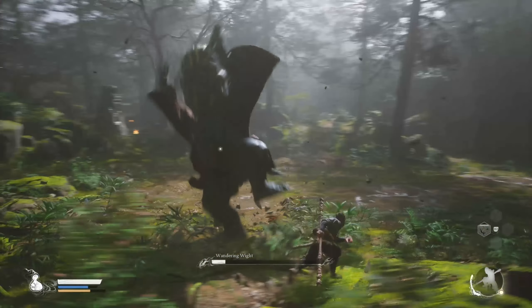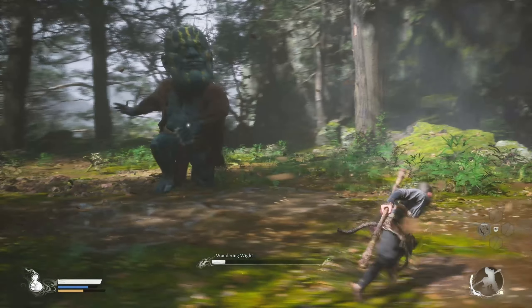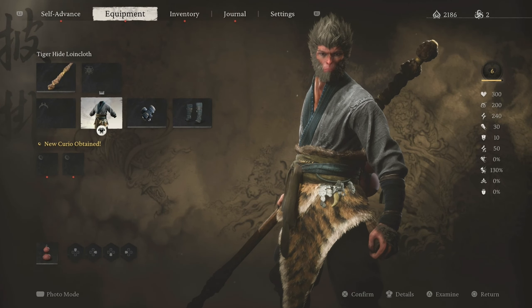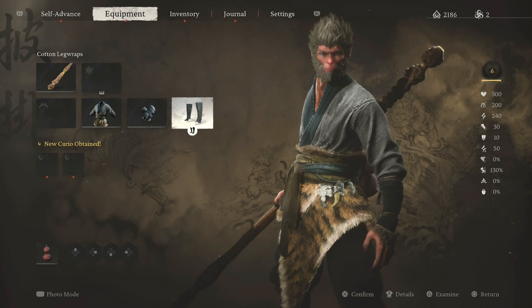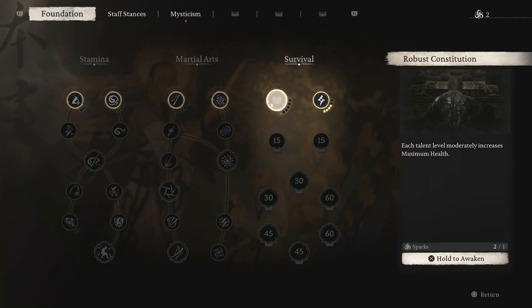Hey, what's up guys! Today I'm going to show you how to beat the Wandering Wight in Black Myth Wukong without getting hit. First, let me show you my gear — it's just basic stuff I got at the start of the game. For my sparks, it's all just stamina, and you'll see why later.